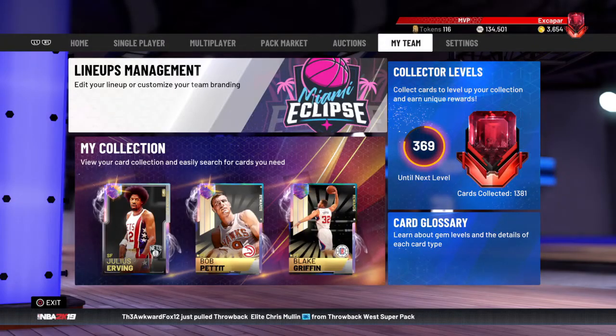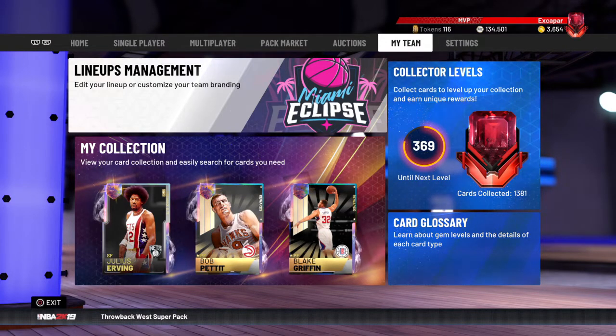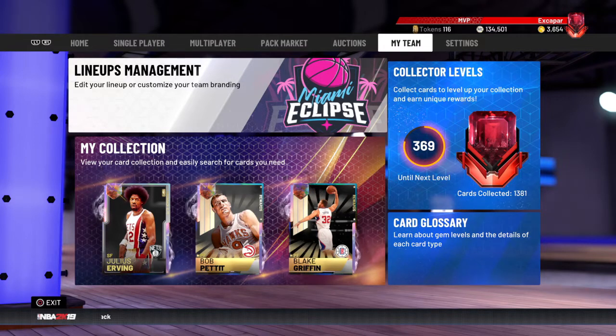Hey, what is going on everybody, it's your boy EXCAPAR with a brand new video. You guys asked for this since I put out my video yesterday, so I'm coming out with it today — it's the top 5 best Galaxy Opal cards you can buy right now in NBA 2K19 My Team.